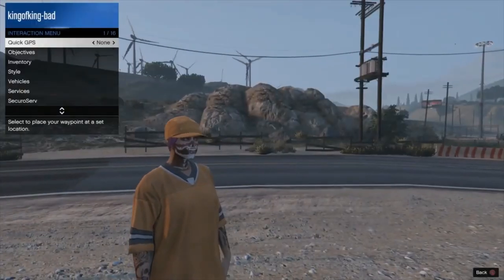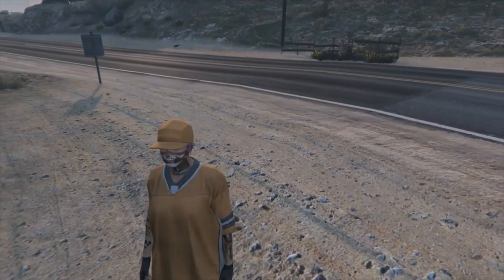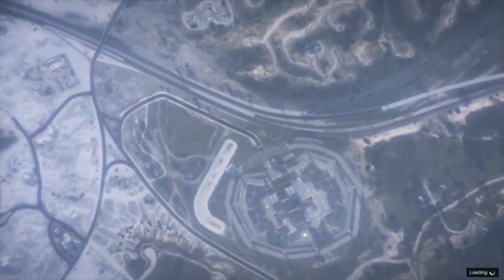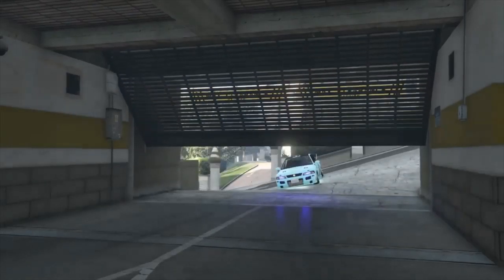Now just open the interaction menu, go to accessories, and purchase any gloves, then find a new session. Once you find a new session, head over to a clothes shop or anywhere you can save the outfit. And that's the job done.